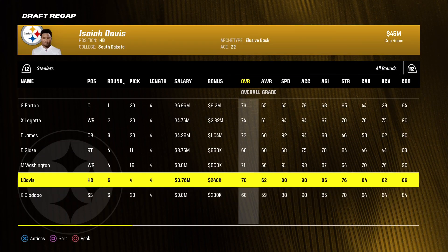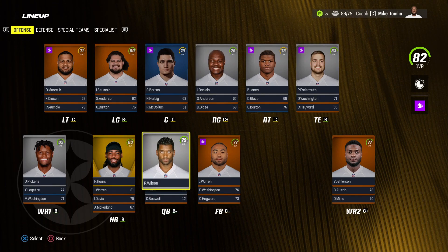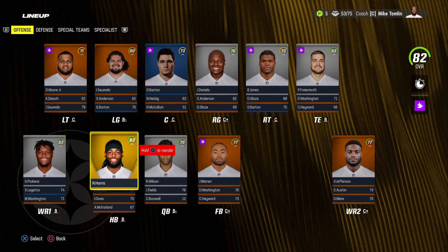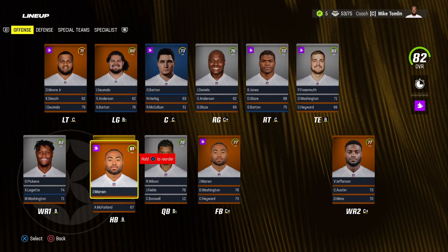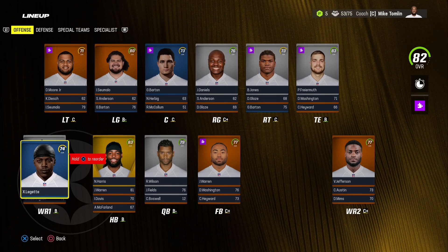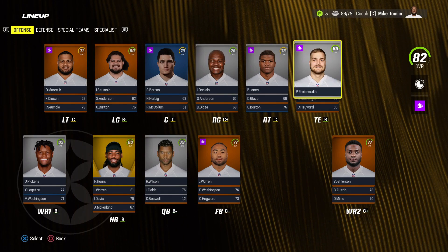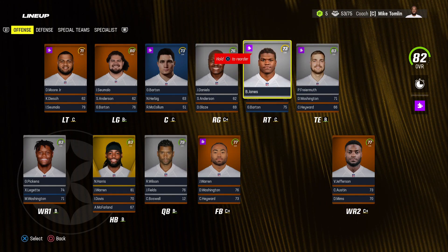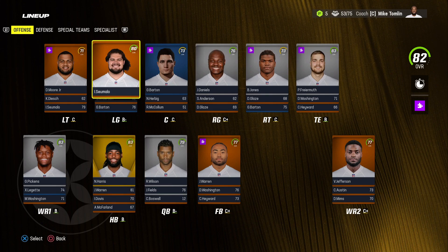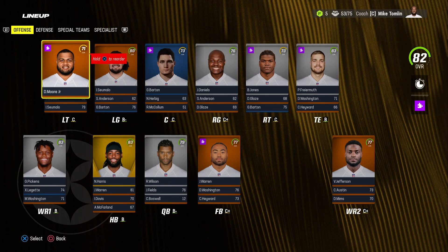This is our official starting lineup for the season. Russell Wilson is the starting quarterback at 79 overall with star dev; Justin Fields backs him up at 76 with star dev. Najee Harris at running back is an 83 with superstar, and Jalen Warren is an 81 backup with normal dev. George Pickens is our number one receiver at 83 with star dev. Xavier Leggett the rookie starts in the slot at 74 with hidden dev. Van Jefferson is our number two receiver at 77 with normal dev. Pat Fryer Muth at tight end is an 83 with star. On the line: Jones at right tackle is a 73 with star, Daniels at right guard is a 76 with star, rookie center Barton is a 73 with hidden dev, Siwamalo at left guard is an 80 with normal dev, and Moore at left tackle is a 71 with normal dev.